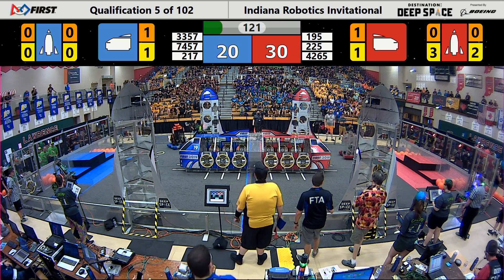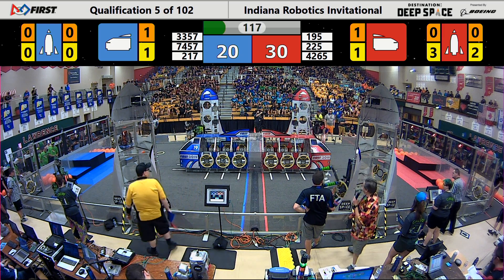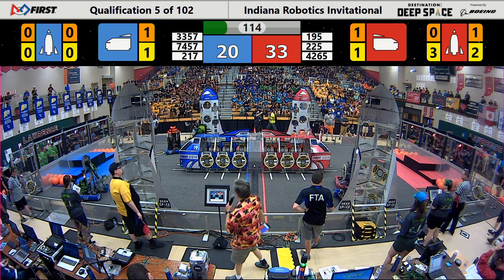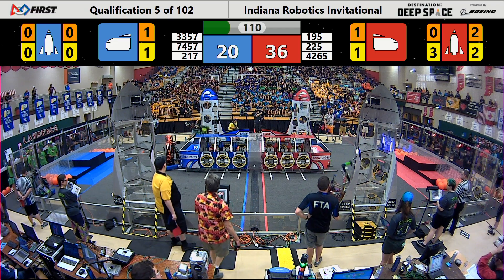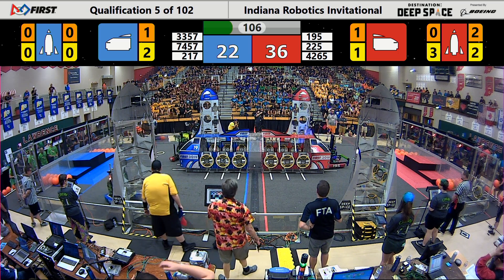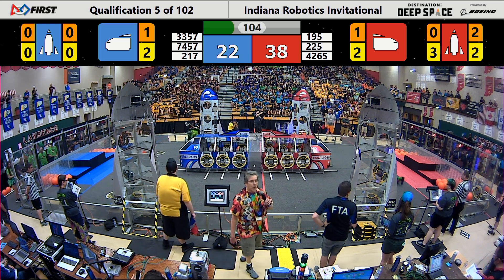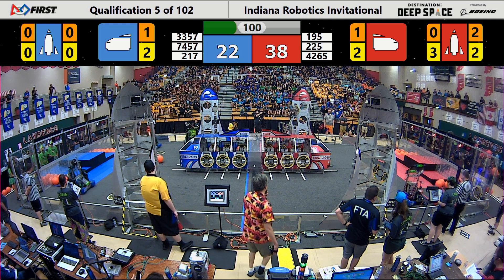The red alliance with three hatch panels already in place on their rear rocket ship, two of them on the front one. Blue alliance working on getting some cargo and hatch panels on that cargo ship in the middle. Early advantage going to the red alliance, already up by about 16 points.